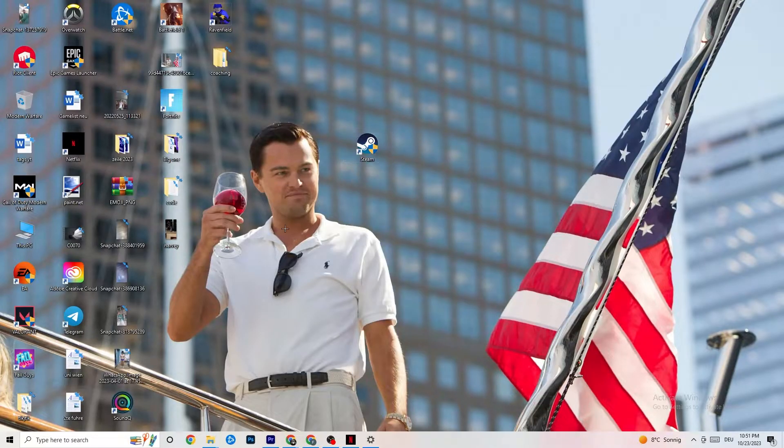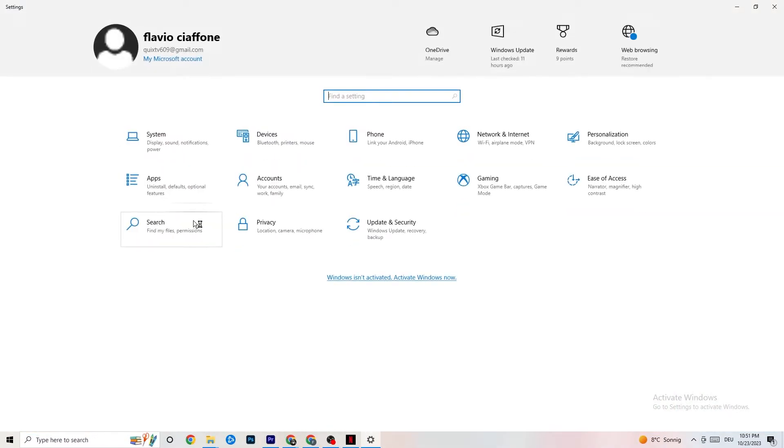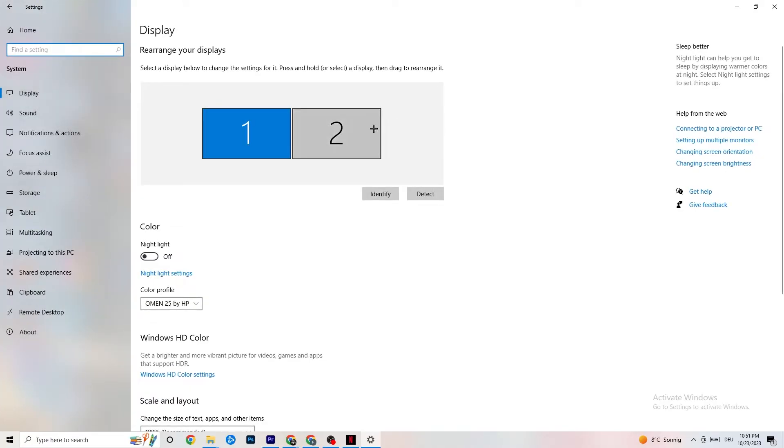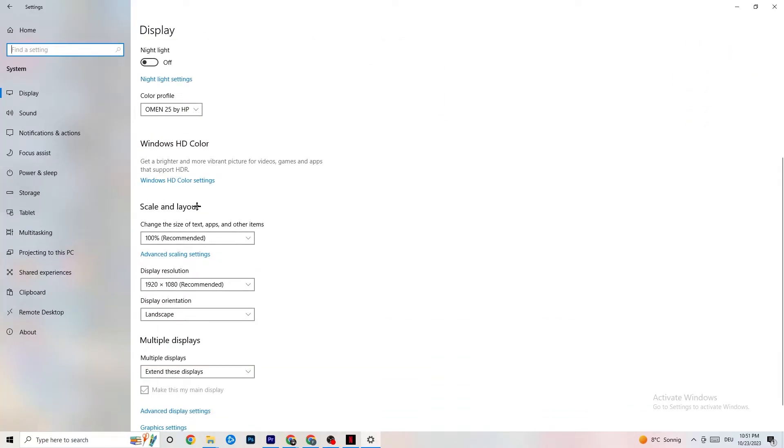Next, open Settings again and navigate to System, then Display. Identify your main monitor — if you have two monitors, select the main one. Scroll down to Scale and Layout, and change the size of text, apps, and other items to 100% as recommended. Also make sure your display resolution matches your in-game resolution — for example, if your in-game resolution is 1920x1080, set your desktop to the same.